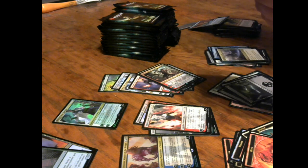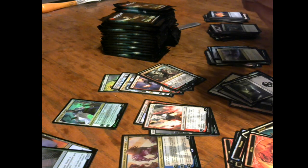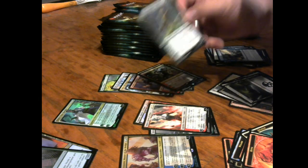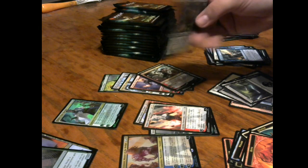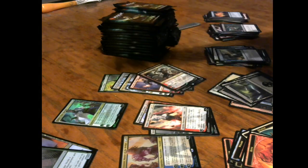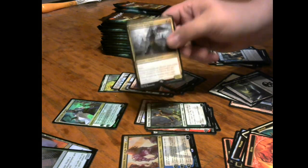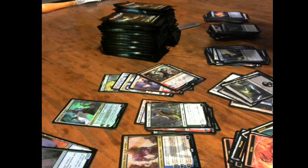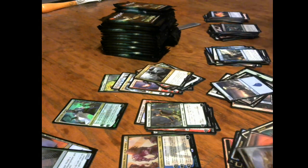Let's make this pile a little bit better. Prison Realm, Lazotep Plating, and Yangu the Wildcrafter — nice, from the Chinese planeswalker decks. Someone's going to correct me in the comments. And Dreadhorde Butcher is our rare — a black and red 1/1 with haste that deals damage to a player or planeswalker and puts a plus one plus one counter on it, and when it deals damage, it deals damage equal to its power to any target.